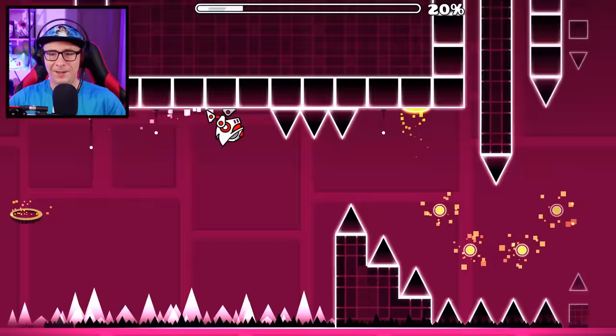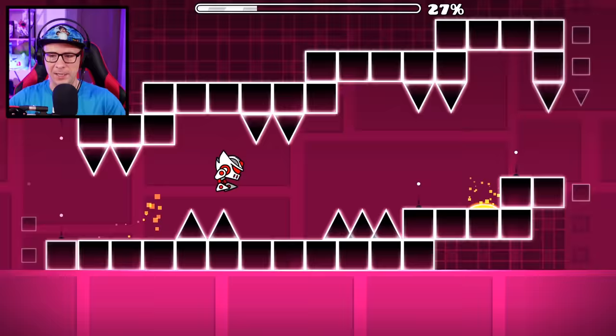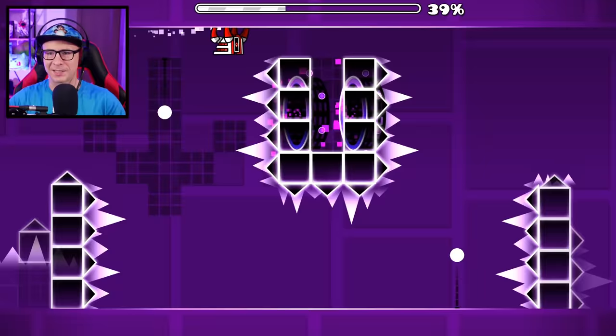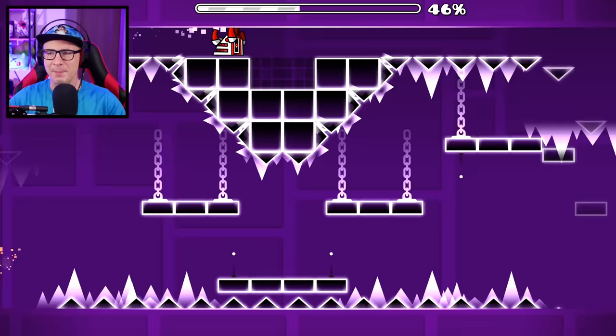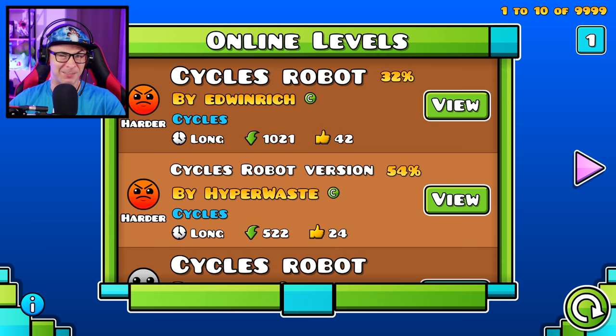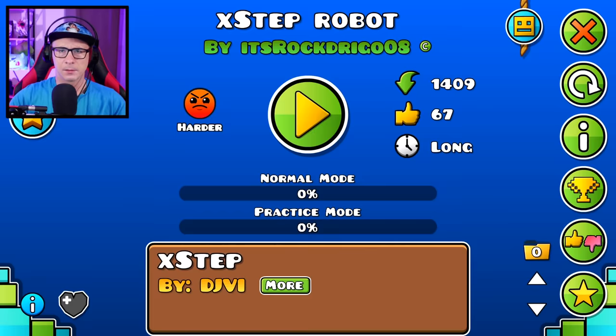It's starting to get really hard when it's like a one-to-one recreation but with the robot — this is bananas. Although now there's spider gameplay again — just keep it as ball! We're gonna consider Cycles done because there are no more robot sections — just another wave section and then a spider section. I did all the robot parts in it. The rest of the parts in Cycles robot are kind of bad because they have spider and wave — I wish they'd just keep everything else normal.